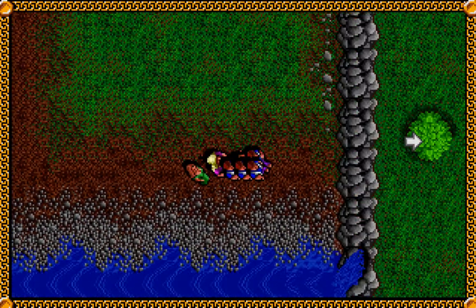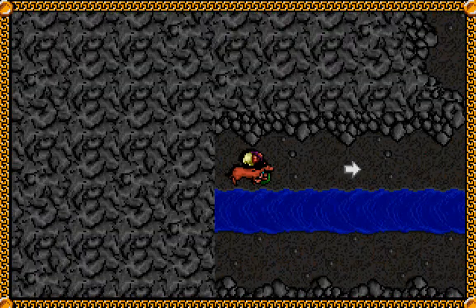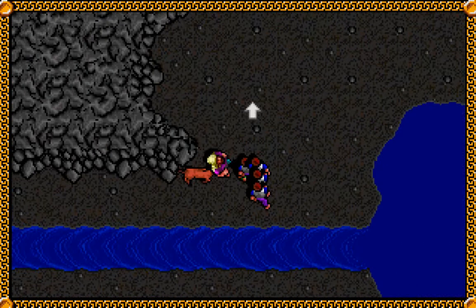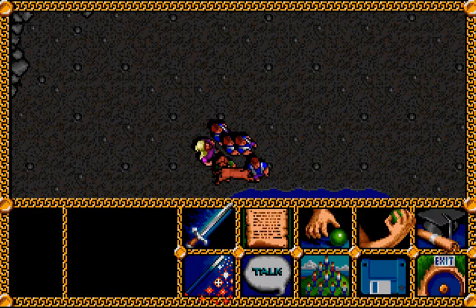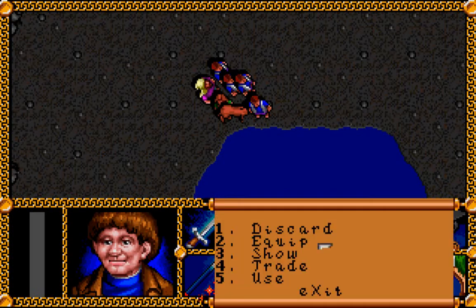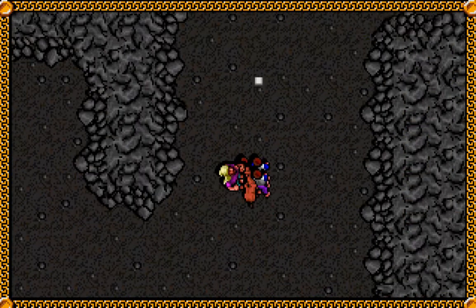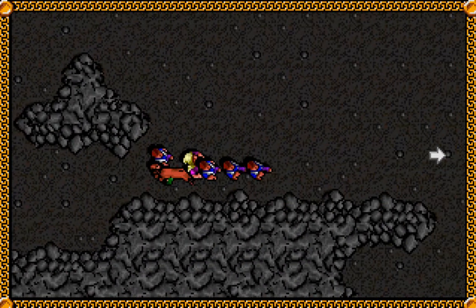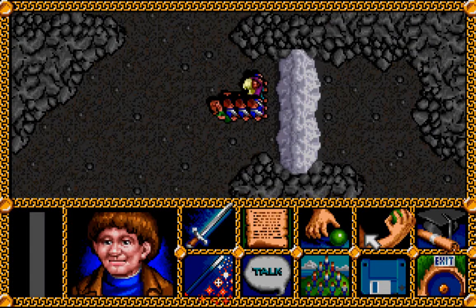Here it is. Behind this shimmering curtain of falling water, a tunnel leads into darkness. Looks like we have a secret cave here — and actually the library in Brandy Hall talked about something hidden behind the waterfall, so I guess this is what it was referring to. There's something here you might use. And we have a sword. I'm going to go ahead and equip it to Frodo. I guess it's something more like a dagger because the hobbits can't usually equip full-size swords — maybe it's something like Sting, our Uncle Bilbo's famous sword that he found.